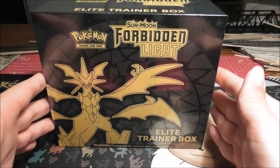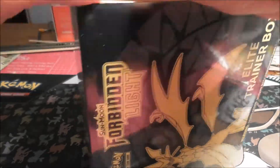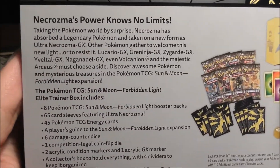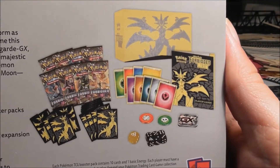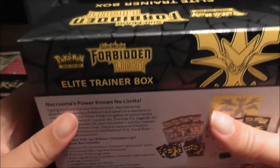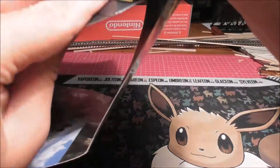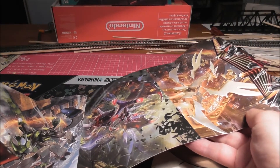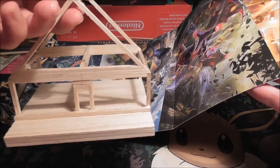We're going to get the plastic sleeve off it now and read the back. Here's the back of the sleeve — you can see what's inside. I won't read through everything because you probably already know. I'm going to take off the sleeve and see what the artwork looks like. Sorry for the background mess — that was my building models and stuff, which I've been doing for my train set.